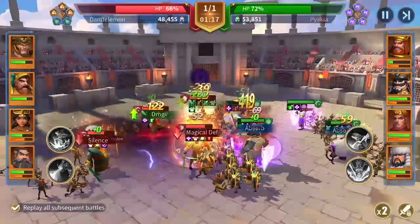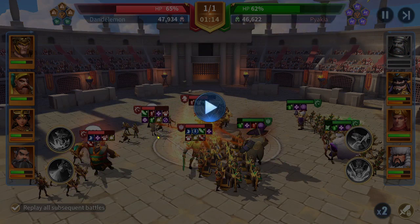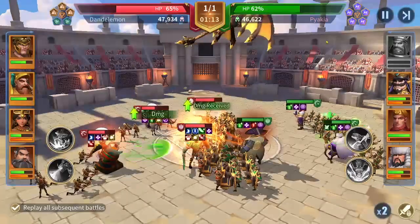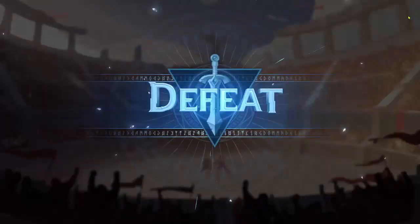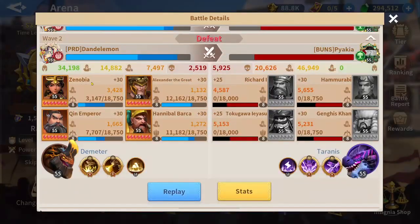We wait for Richard to die, and after Richard dies, Zenobia walks from her back position to a forward position. Now Kan Emperor has the farthest backline position, so Jinkies' Sniper targets Kan Emperor instead of Zenobia — because Zenobia walked forward to start targeting Tokugawa with normal attacks.